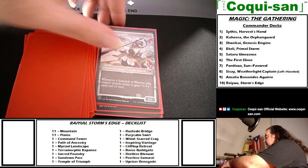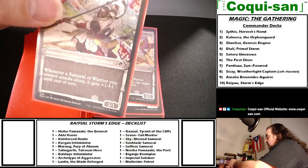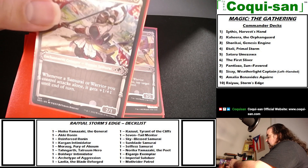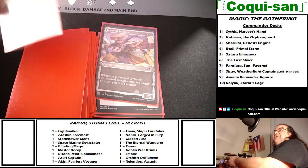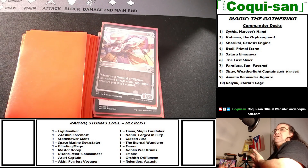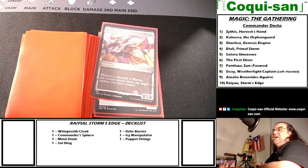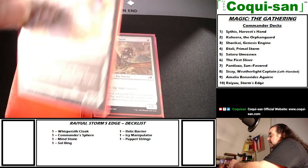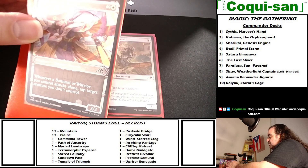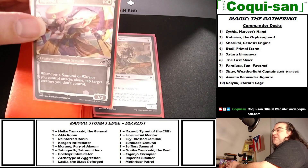Ganjo Exemplar is an enchantment creature costing one generic and one white. Whenever a samurai or warrior you control attacks alone, it gets plus one plus one until end of turn — a 2/1. Straightforward quick buff whenever someone attacks alone. So those red warriors that make cowards — those intimidators are great here because with Ganjo out and attacking with an intimidator after making someone a coward, it's a quick buff and an easy swing. This is a very hyper-aggressive deck.